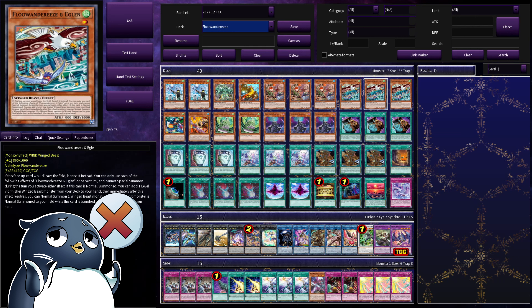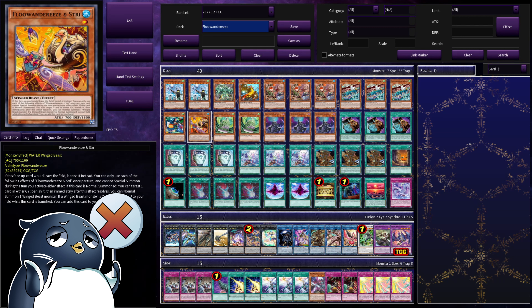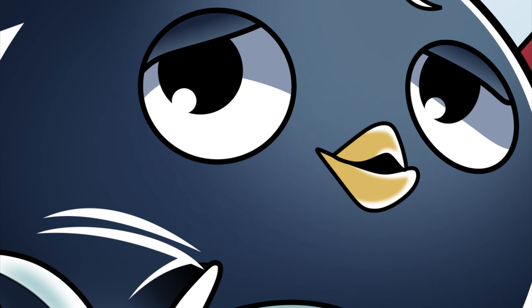Eaglin lets you add a level 7 or higher winged beast monster from your deck to your hand, and then normal summon another winged beast. Toucan lets you grab a banished Fluranderies card, add it to your hand, and then normal summon a winged beast. Toucan is great for the grind game — if you're going turn after turn and you need to get to your cards, Toucan lets you recycle Fluranderies cards, which is insanely important. Being able to recycle your Fluranderies cards, namely M-Pen or any of the one-ofs, is insanely effective. And finally, we have Stree. Stree is good. Its effect says target a card in either player's graveyard, banish it, and then normal summon. Being able to banish cards from your opponent's graveyard is always good, but especially so in this meta.